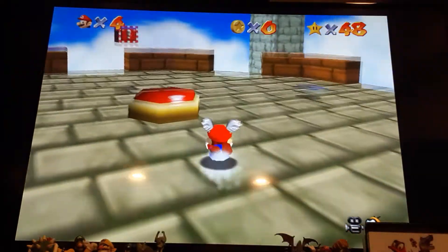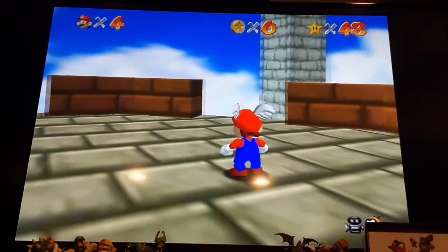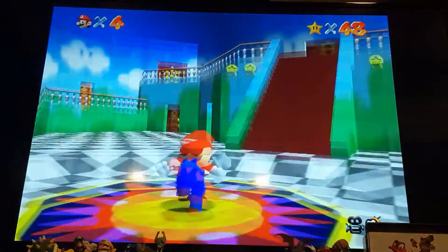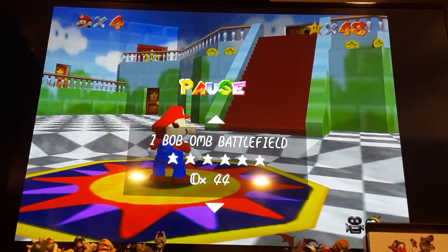Before you do the eight red coins, I suggest doing the unlocking first. And then when you're done, you can just fall — because you won't lose a life and you'll just land over here. So yeah, that's how you get the Wing Cap in Super Mario 64.